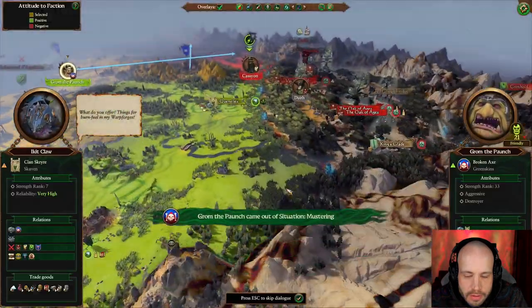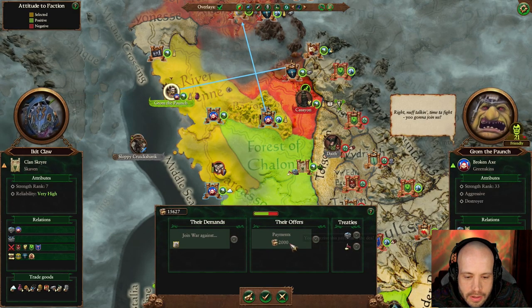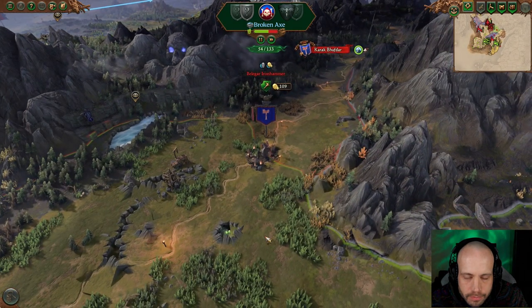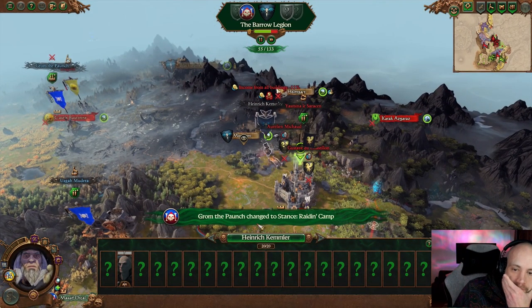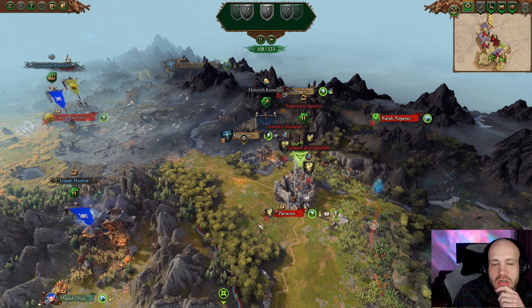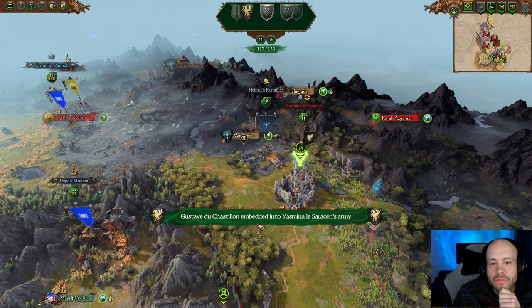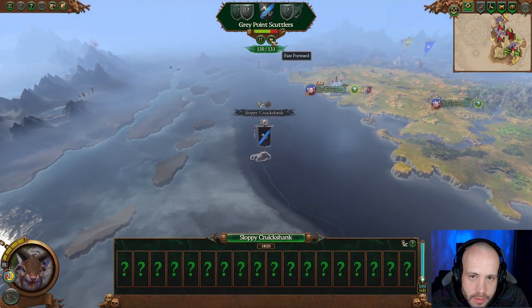What do you offer? Things to burn as fuel in my warp forges? Join war against — no. You're raiding — rude. You're marching against Paravon? Don't care about you.